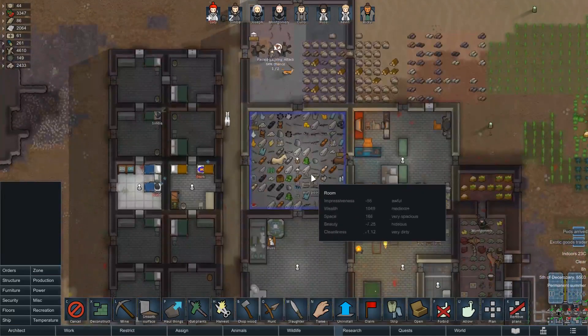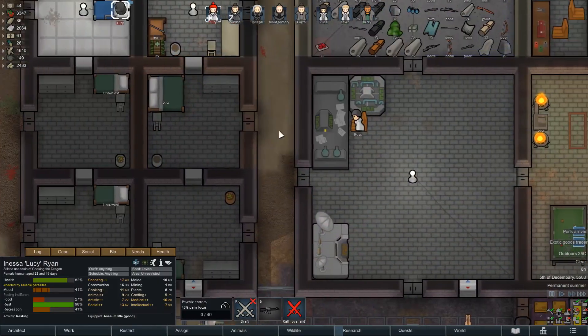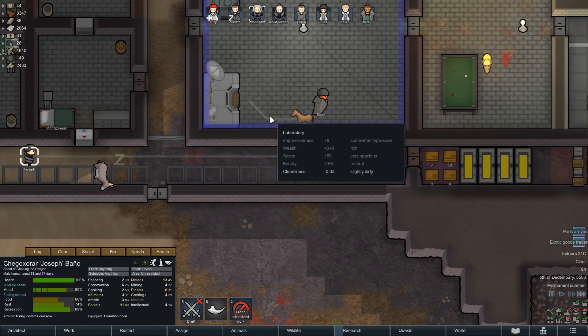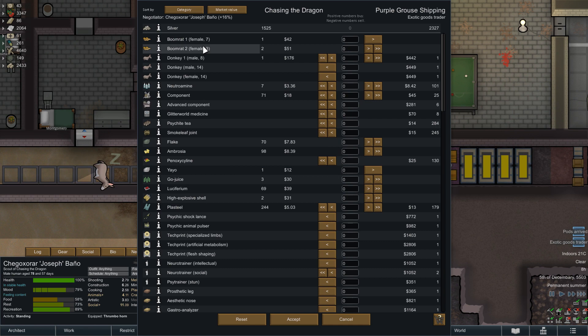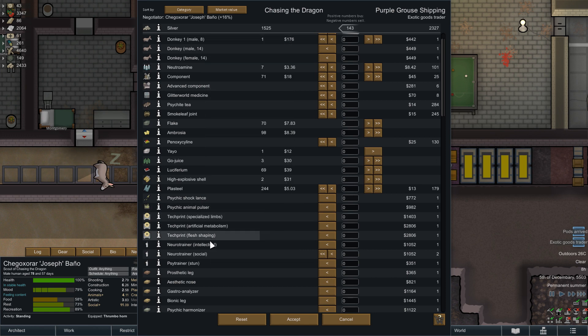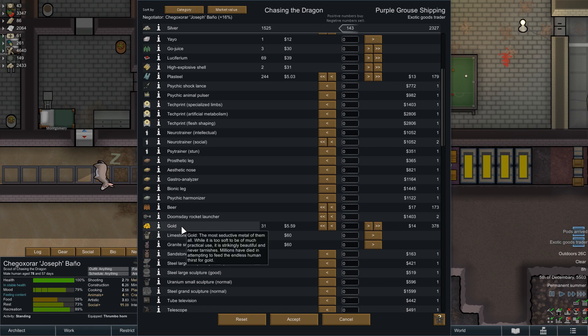Are they coming? Trade ship - okay, let us go look. We don't have any exotic goods up there. Second best I think is Joseph. Could sell the boomerats - I might do that, I don't really want them. They do not have any luciferium, sadly. I could sell my ambrosia but I wonder if they would take that - probably won't. Specialized limb, artificial attack, less shaping - not what I want really. Psy train or stun - don't really need that.